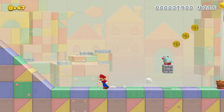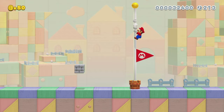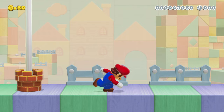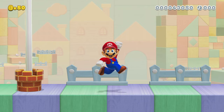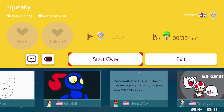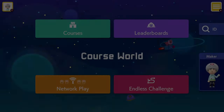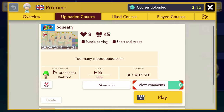I think it's not a bad level. You can have them going up different ways. I was quite happy with that jump. Anyway, that's my level. It's called Squeaky. I'll put the code up in a second, and then I'll start getting into the actual levels from the Waypoint community because theirs are better than mine. There's lots of nice comments on there. The course ID is 3L3VH7SFF.